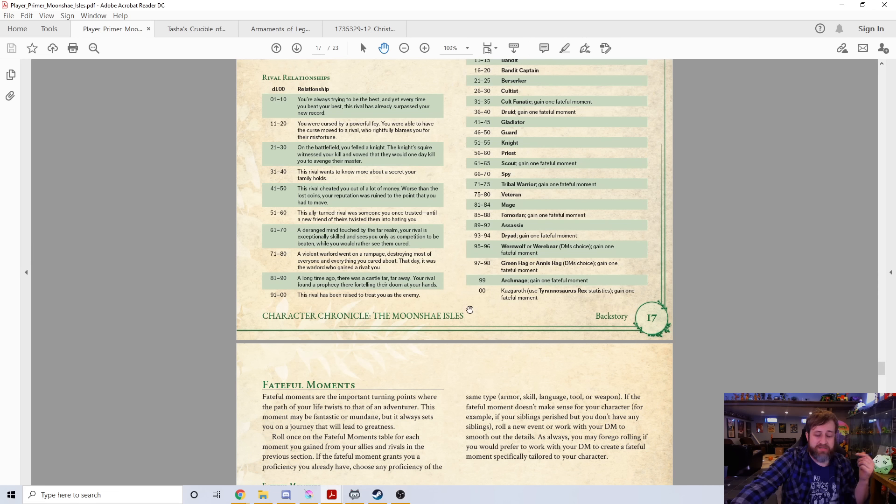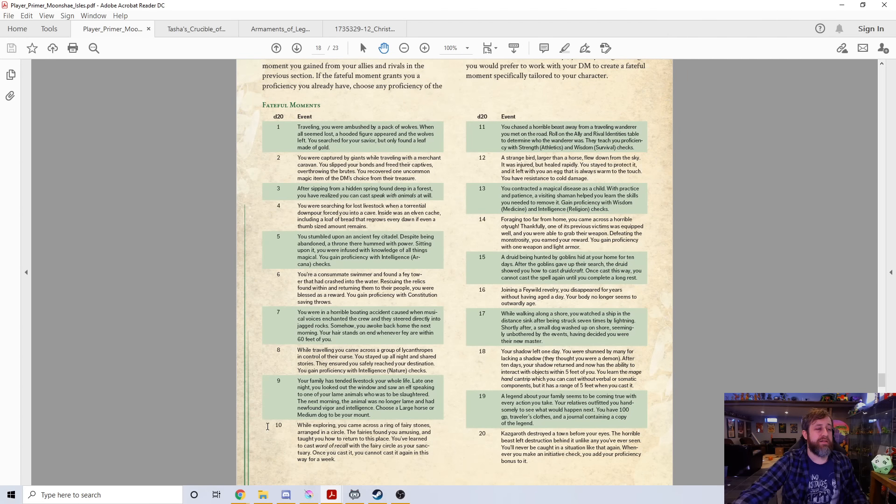Also, the last entry for rivals — you get a T-Rex essentially, which is really cool. And then we have our fateful moments. In my mind, the coolest thing about the Heroic Chronicle is if something generates a fateful moment, whether or not you choose to give people that, it just adds a cool concept to your character. For example, one I found interesting: after sipping from a hidden spring found deep in a forest, you have realized you can cast Speak with Animals at will. The Moonshae Isles have a big tie to fey creatures, so that can kind of make sense.